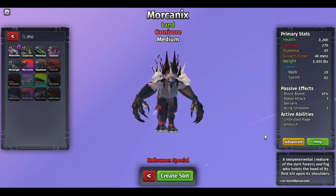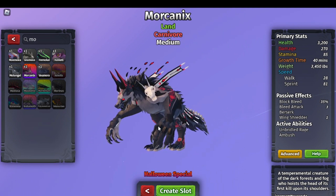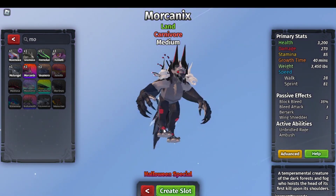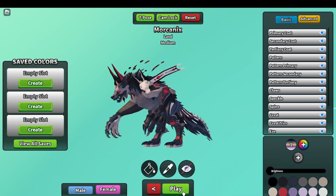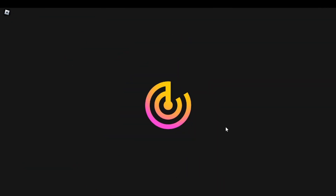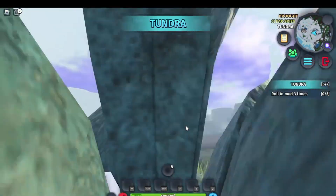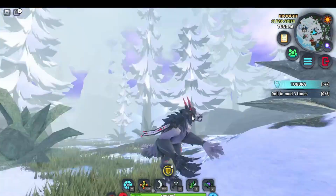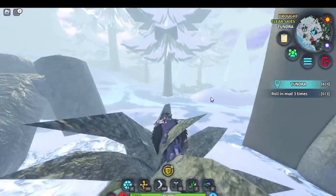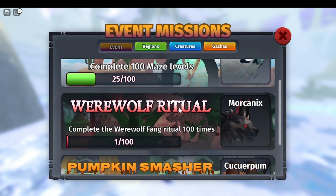Hello and welcome to today where we are going to be playing as the Morcanix. The Morcanix is one of the Halloween event creatures, and I said I would be playing as this creature in my last video about the Curepum. The Morcanix is this insane, cool-looking werewolf sort of creature, and you get it by doing the werewolf ritual quest.